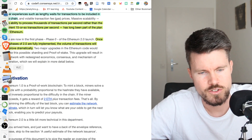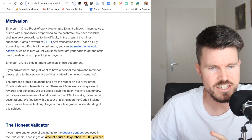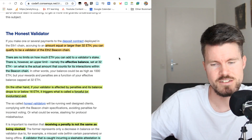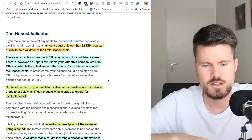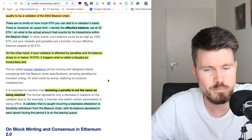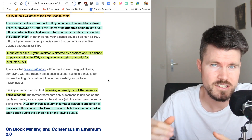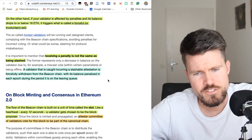As a validator on Ethereum 2.0, once Phase Zero starts — which is basically the heart of the whole operation — you can become a validator by locking up 32 ETH. That is both the minimum and the maximum amount that effectively interacts with the beacon chain; you can add more to a validator, but 32 ETH is what interacts with the beacon chain. If your validator is affected by penalties, these 32 ETH will get reduced until you have less than 16, at which point you are forcefully exited.